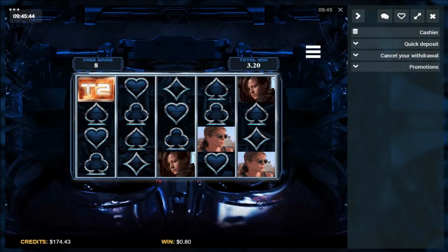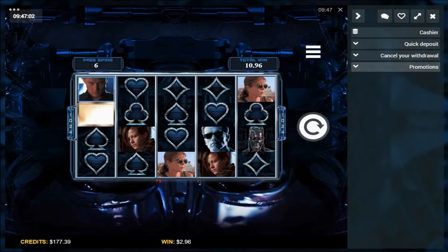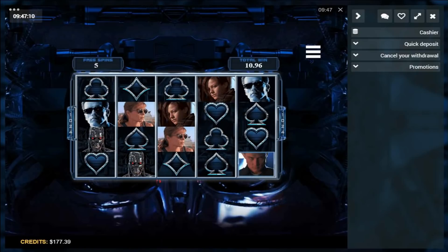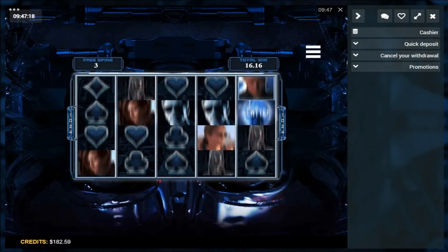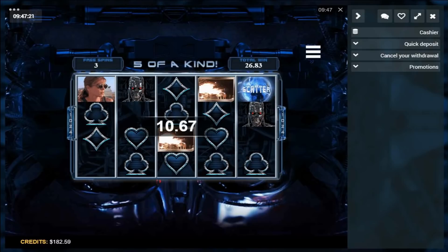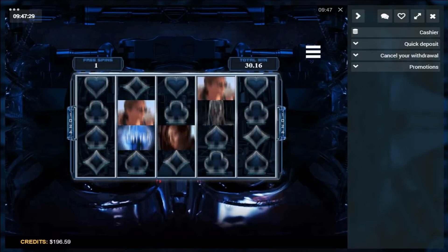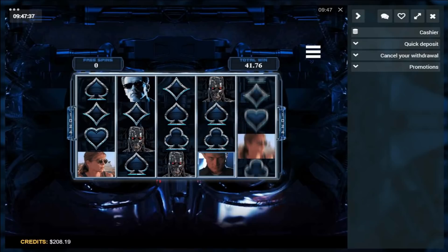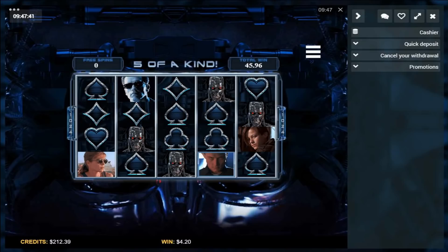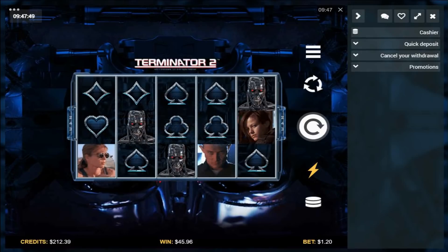Got a bit of Terminator 2 up next — yet to have a massive win on this. Graphics are pretty average but it is what it is. We've got it up on a $1.20 stake today. Terminator 2, $45 — didn't cost me much to get that one either, so yeah, pretty happy with that.